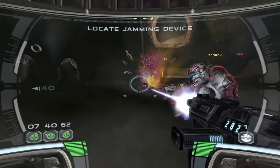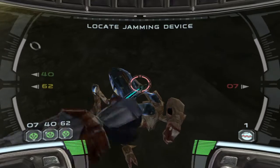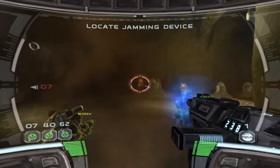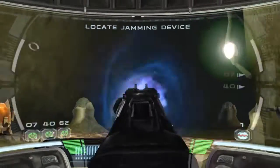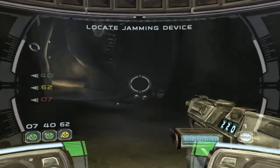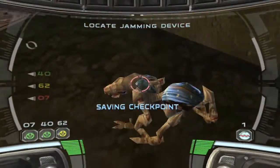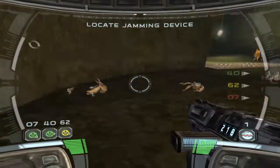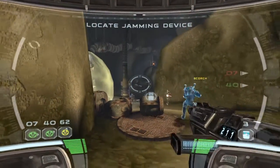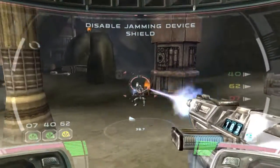That did the trick. Just like the simulator. Got a visual on some bugs. There are no droids here. Powering up. It is the jamming device, but it's shielded. The controls to the shield must be nearby. The jamming device is interfering with my visuals.